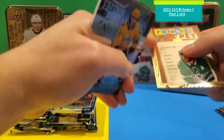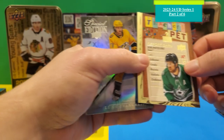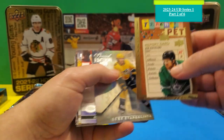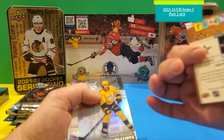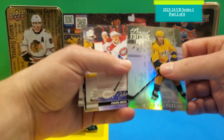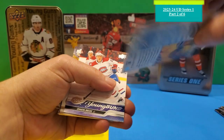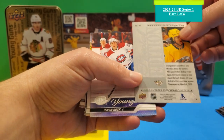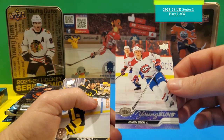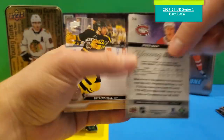This one has a gold trim — I'll take a look at that afterwards. This is a Teacher's Pet for report cards — you can see the report card in the back. It's a special edition of Luke Evangelista, who I think is also a rookie. And here's the first young gun — Owen Beck for the Montreal Canadiens.